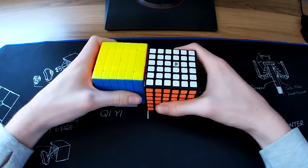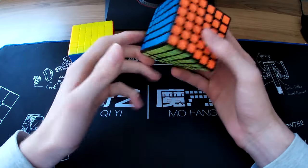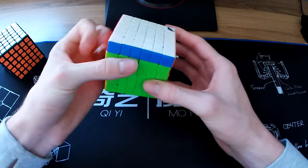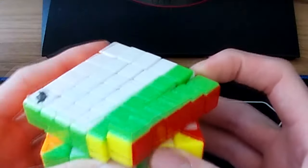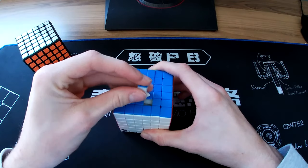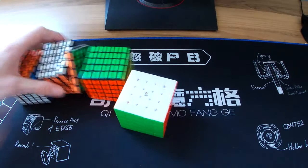Moving on to 6x6 — I've got two here. This one's the MoYu Aoshi, I got it back in 2015 or something. It's not very good, I don't even solve it anymore. This one I got more recently — it's the Cyclone Boys 6x6, definitely much better than the Aoshi. So that's my 6x6s. Let's move on to 5x5.